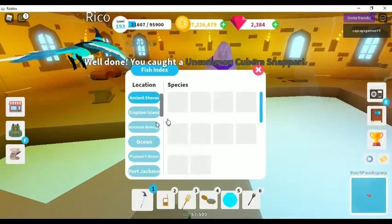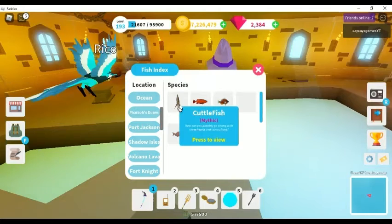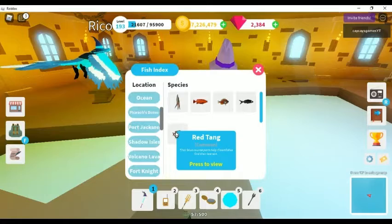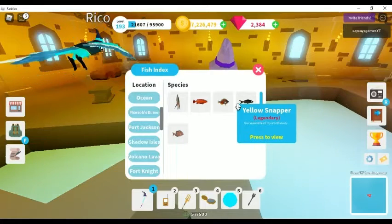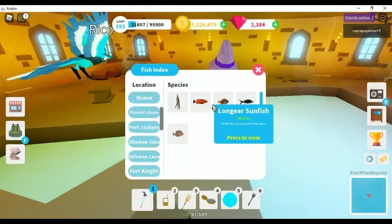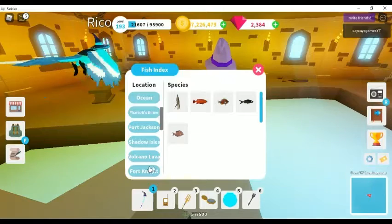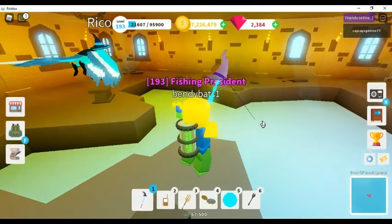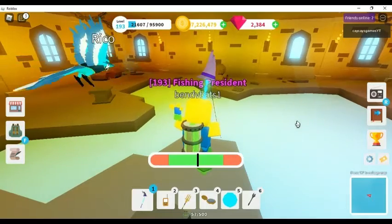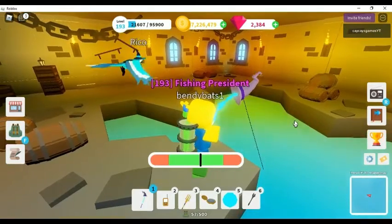Let's have a look in the fish index. So Fort Knight has the Cuttlefish, the Kubra Snapper, the Long-Ear Sunfish, the Yellow Snapper, and the Red Tang. I believe the Yellow Snapper cannot be found here and can only be found in the ocean outside, but I may be wrong. I think this is the Mythic Cuttlefish, if I'm right.